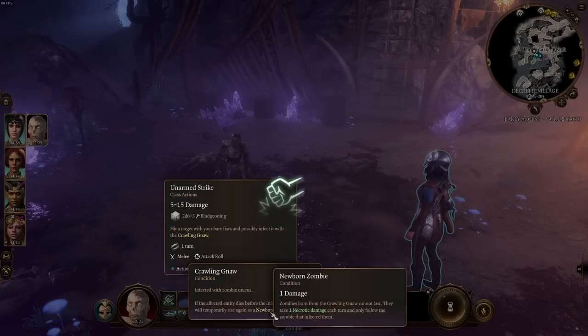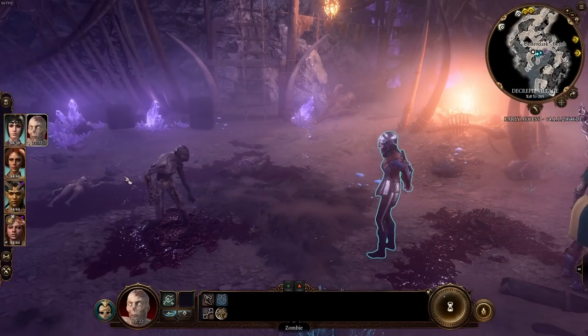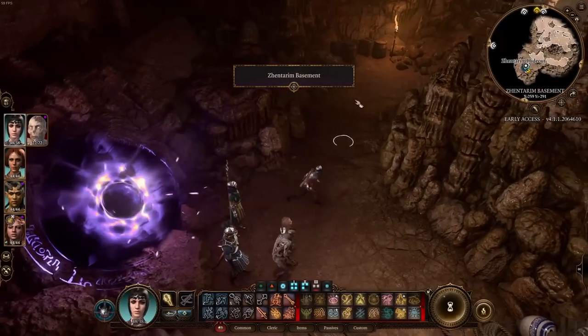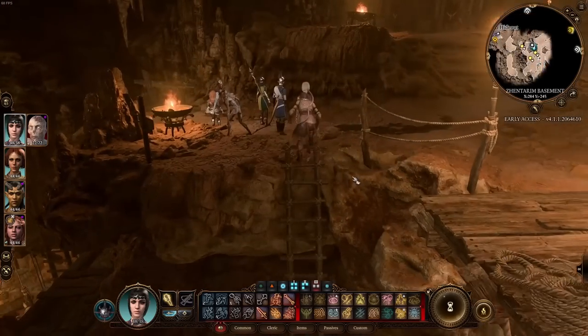If the affected entity dies before the infection wears off, it will temporarily rise again as a newborn zombie. Newborn zombies take 1 necrotic damage each turn and only follow the zombie that infected them. But if you manage to hit quite a few enemies and kill them before the timer's up within a single combat, you can create a small army if things work in your favor.